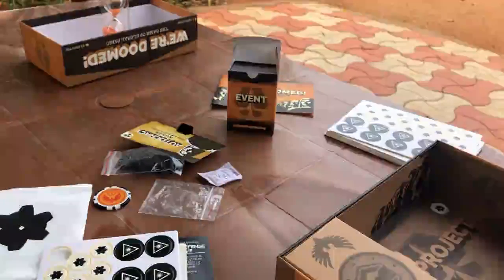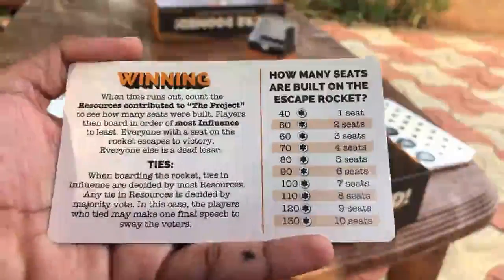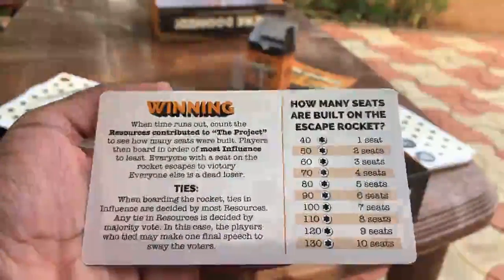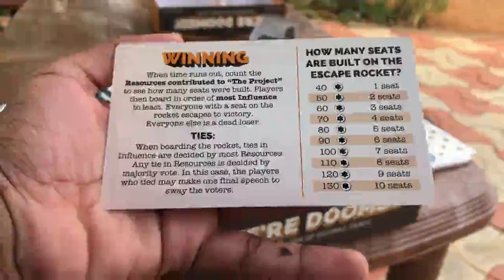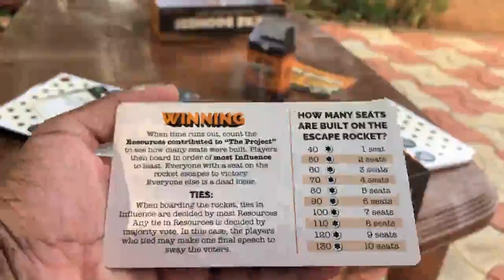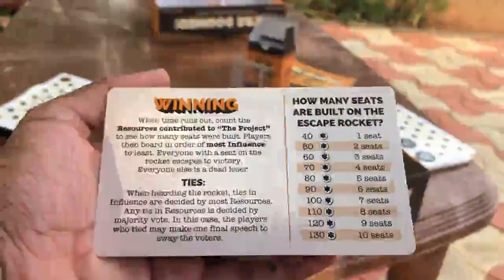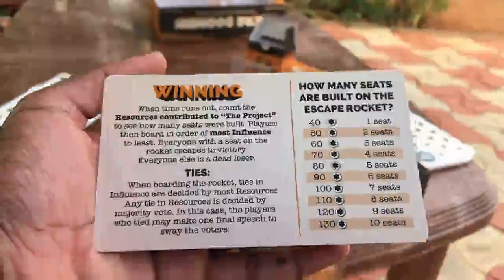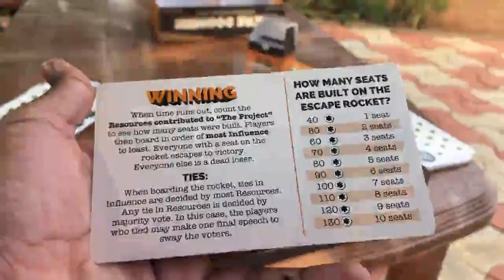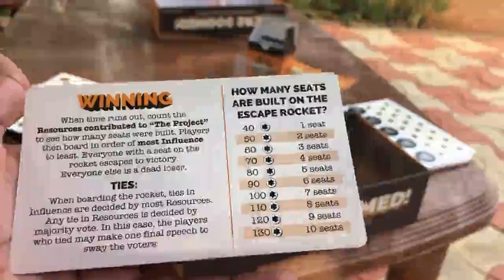Each player also gets reference cards. When there are 40 resources in the project area and a player has the highest number of influence, that player can escape and win the game. That's how you determine the winner.